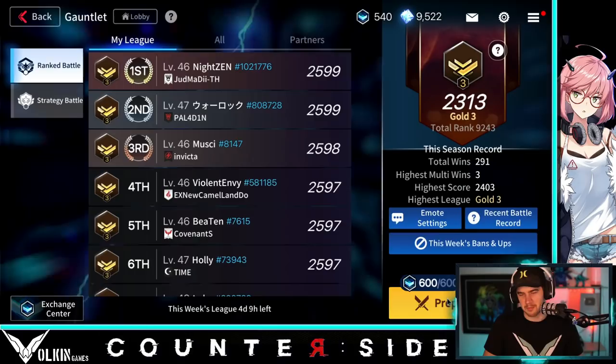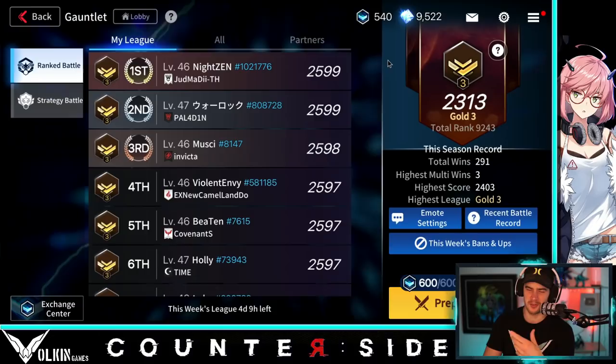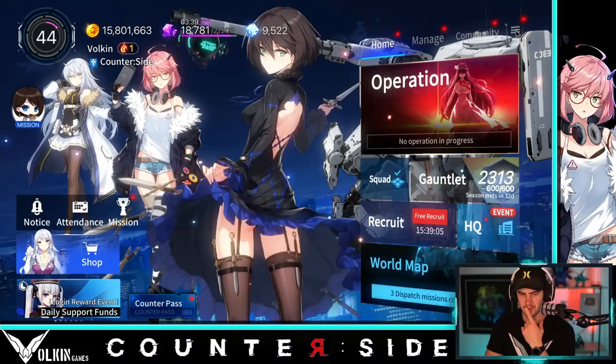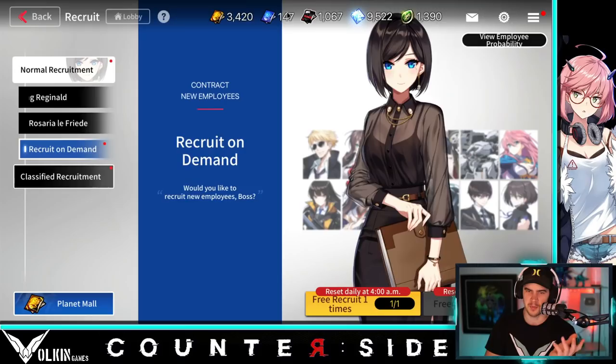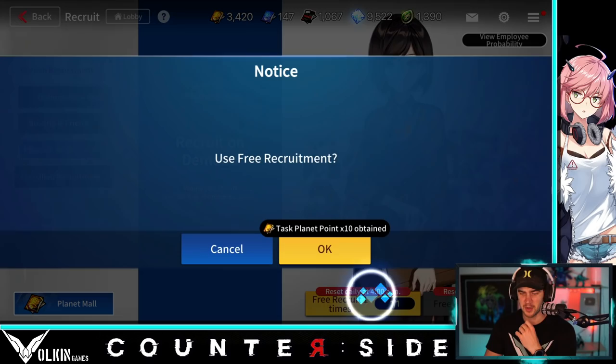I'm just doing points every now and then — sitting at cap, not stressed. I'm really just waiting for soldier meta. Then I'll go hard, but for now I'm burning stamina, doing dailies, and stockpiling everything for a banner I actually want to go deep on. Over in recruit, I'll do my free ones today. I'm not going for Rosaria either. We're almost at 150 pity — sitting at 147 — and we've stocked up a fair few awakened unit resources, so we should be good when the right banner hits.